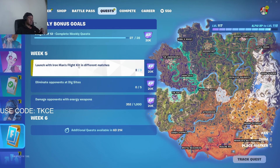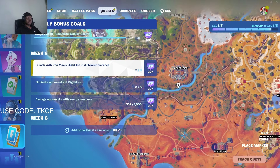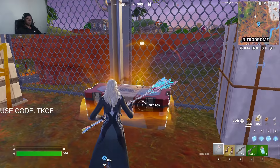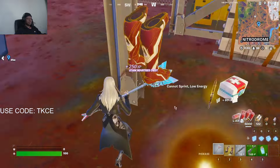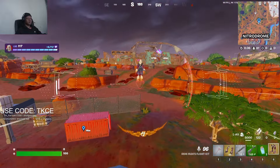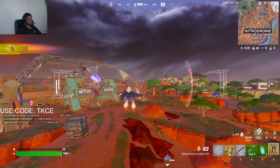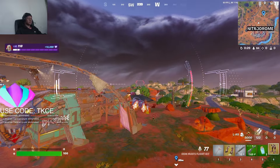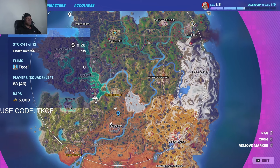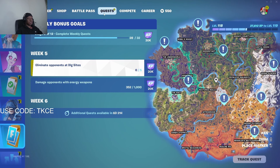The next one is similar — it's to use Iron Man's flight kit and fly. I'm meant to fly in every match. I've already done it twice because, as mentioned, you can find it in either the Stark Industry chest or at the Stark Industry sites. To use it, similar to shooting, you just press space, right-click, left-click, or on controller it's right trigger. The quest is ticked up — let's move on to the next one.